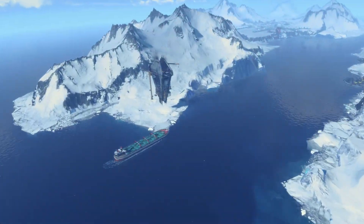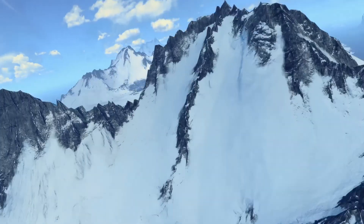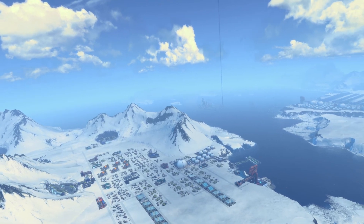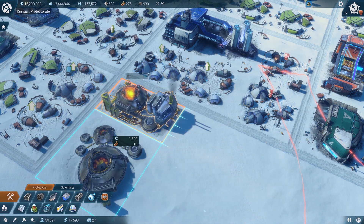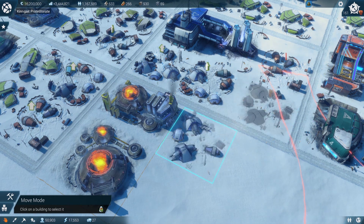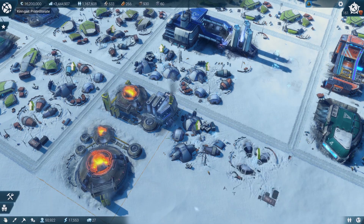In the arctic zone, it's really chilly and cold. The players will build their settlements and colonies very differently from the temperate zone. Because the factory outlets in the arctic region provide heat, which their inhabitants need. So the players will place their buildings around these facilities, which creates a different look and a different gameplay.